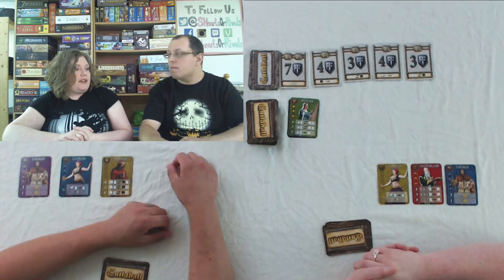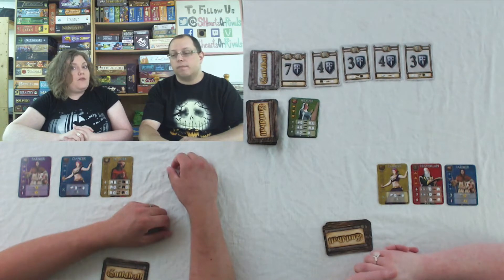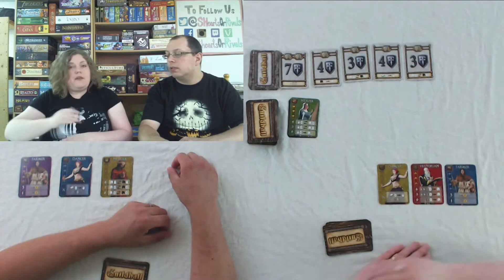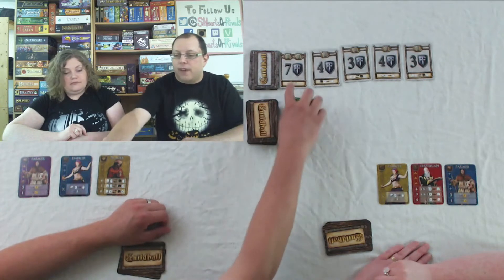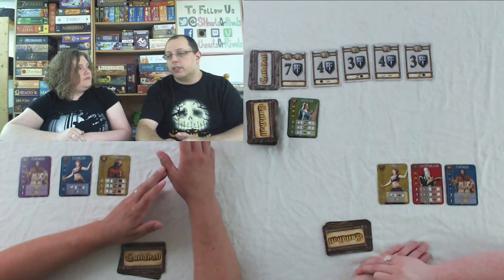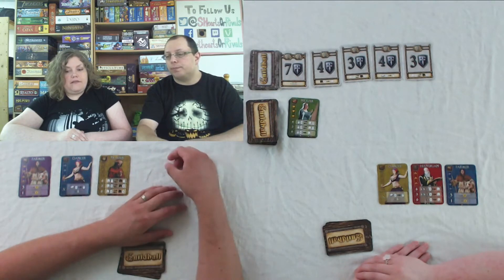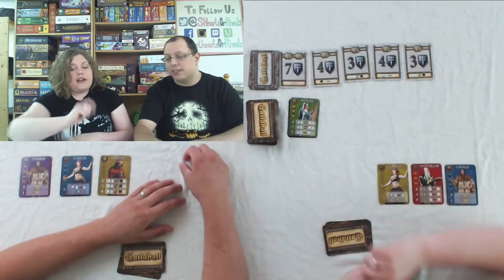We randomly chose first player with a die. Each player is dealt nine cards, then you can exchange any number you don't like with cards from the top of the deck. Then you get to put three people in your Guildhall to start, so you still have a hand of six with three individuals already in your Guildhall. We also put out five Victory Point cards — some give more points than others, but lower-point cards often have a special ability. The seven-point card takes two completed chapters but also gives two extra actions.